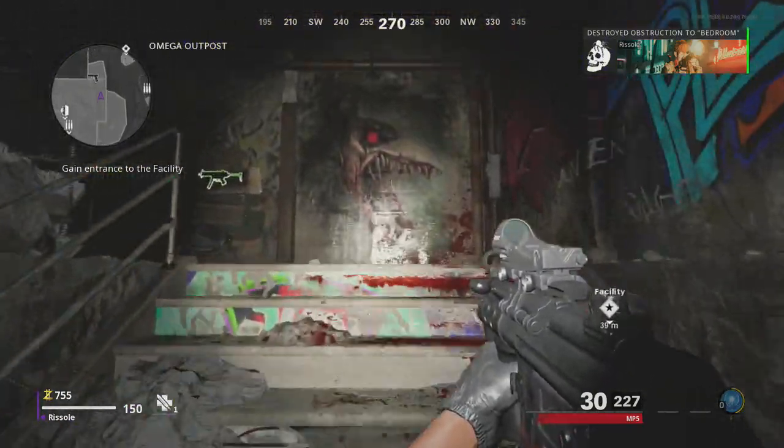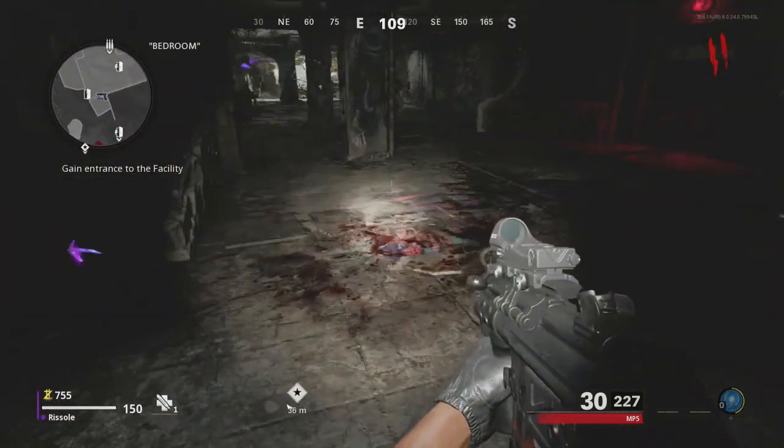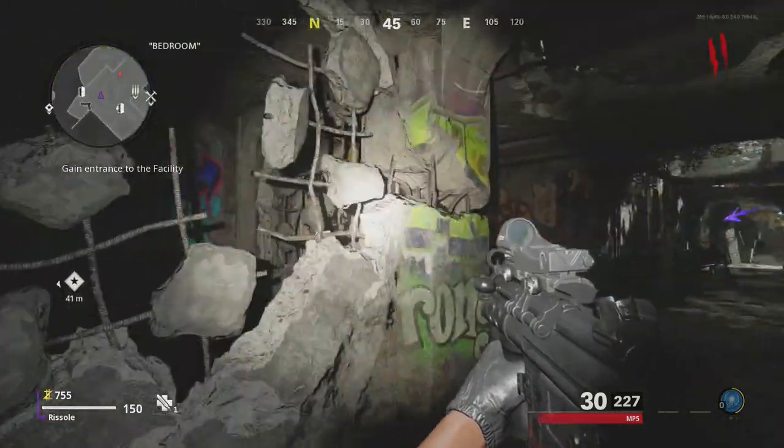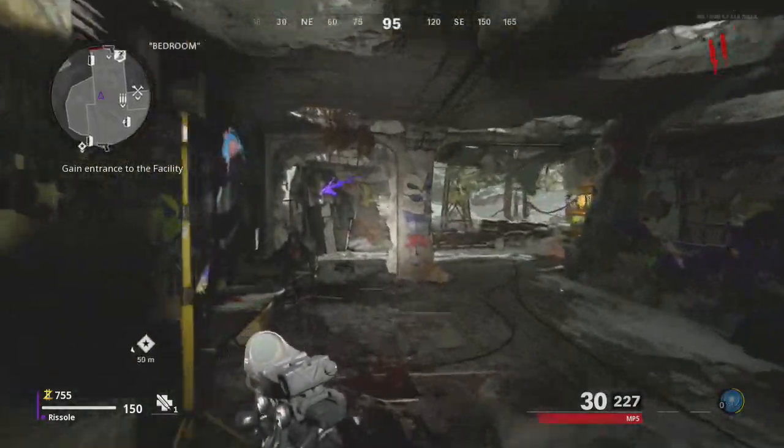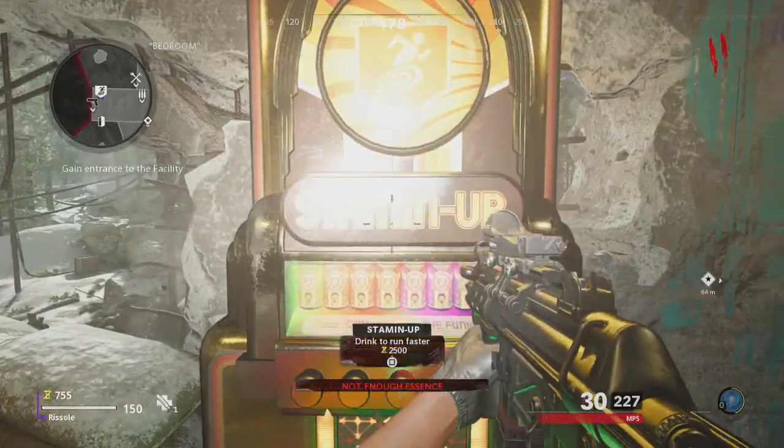It's got a green outline, so that's uncommon. We don't have the sniper cabinet. Oh, stamina — nice. Have we got coins underneath? Yeah, we do. A hundred. Nice.